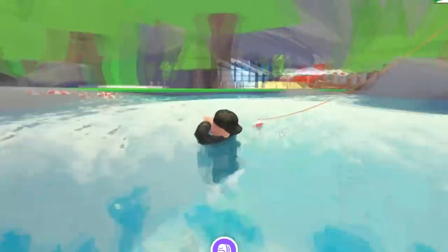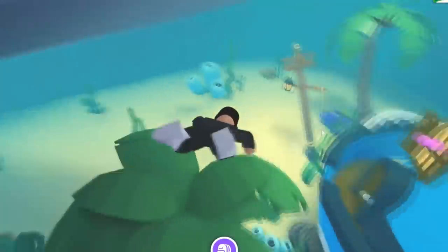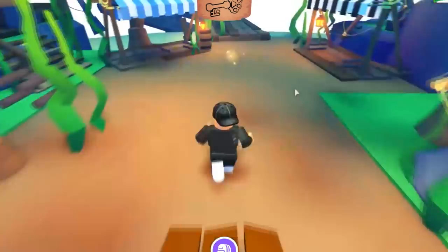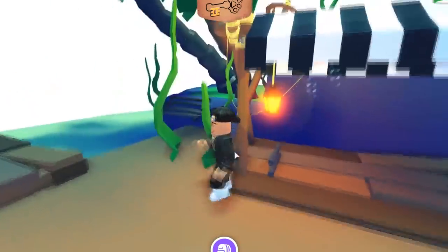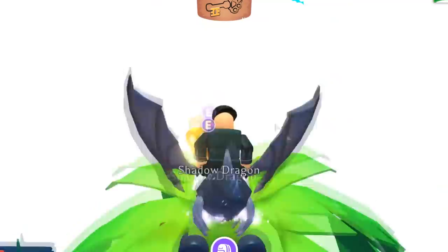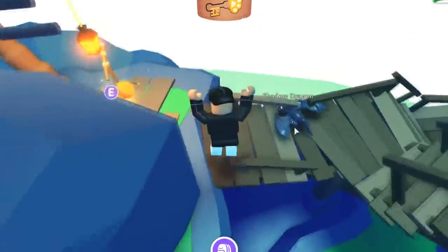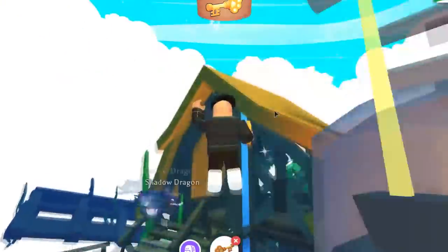If you've been living under a rock you probably don't know what's going on, but this is the new update — it's not fully complete. I'm playing on a VIP server, that's why everything is empty. You're supposed to find three keys. The first key is right here, the second one is on top of that tree — I'll just fly up there on my pet. Two out of three collected, and there's the third key.